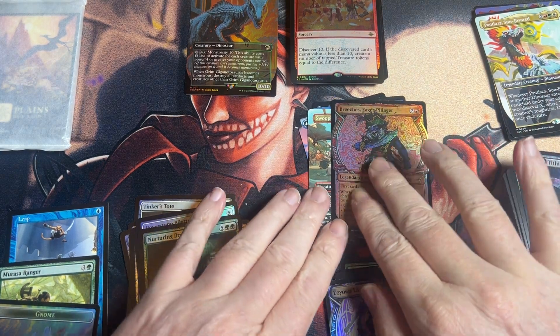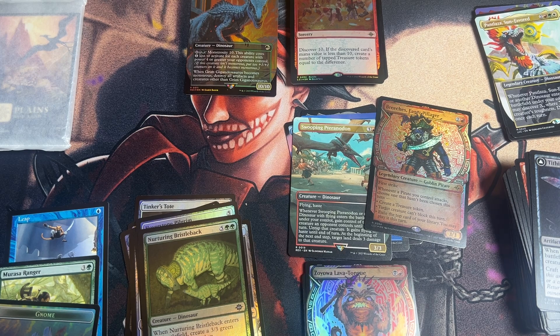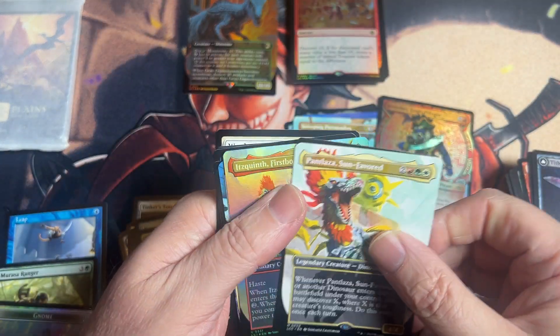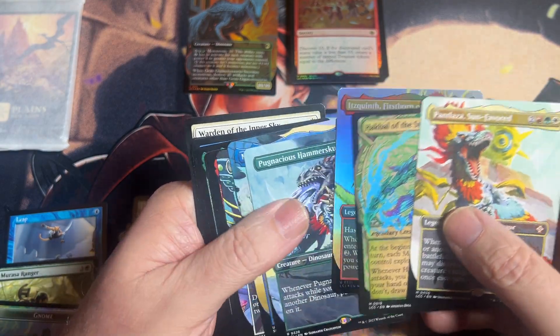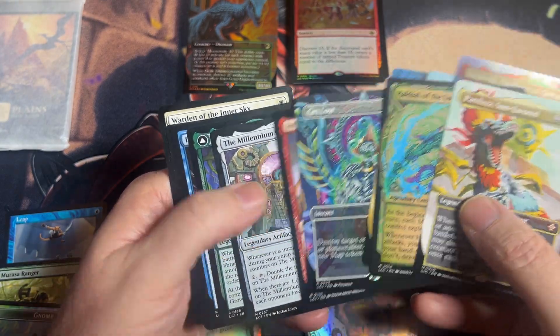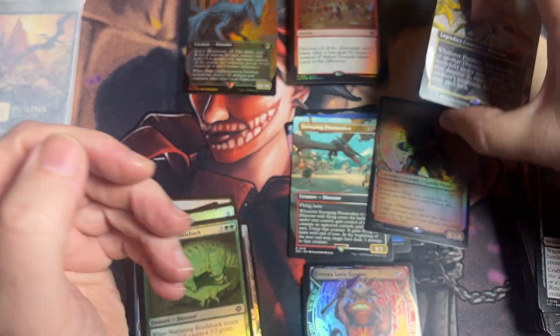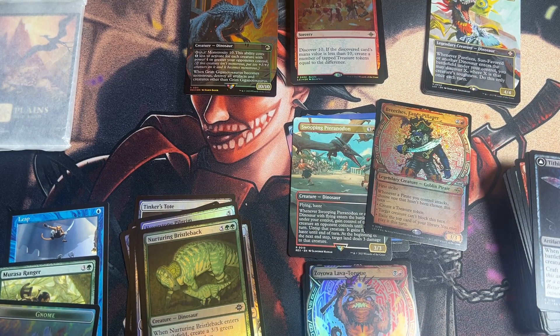Not too bad. We did wind up with an extra Jurassic Park card, and we've got the Millennium Calendar mythic, and then we've got this guy here. Did pretty well — three mythics. And the Get Lost in the full art is definitely one of the ones I wanted. I think it's about a $5 card right now. So all in all, this was a good bundle. If you enjoyed this video, please like, subscribe, and all that fun YouTube stuff. And I will see you next time.